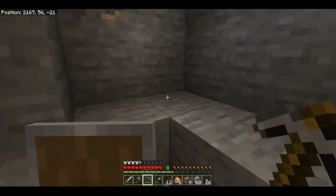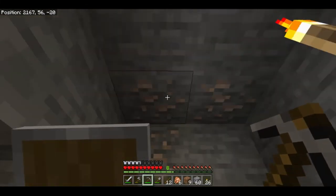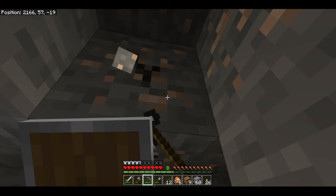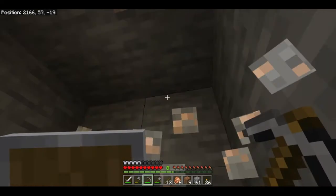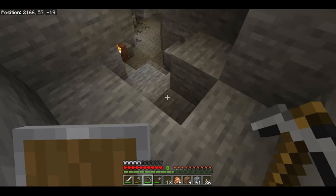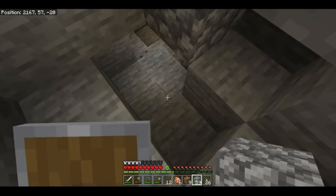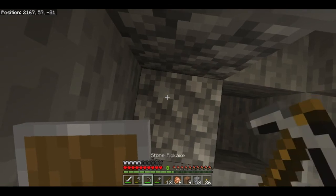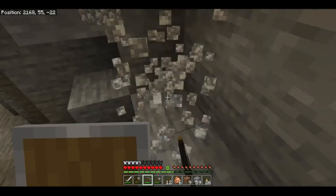One important thing: in Minecraft, one of the cardinal rules is never dig straight up and never dig straight down. The reason you never dig straight down is because if there is gravel or something above you, it could fall and cause suffocation damage to the point where you die. And if you're going along and you dig straight down, you might fall into a ravine or, even worse, a pool of lava.